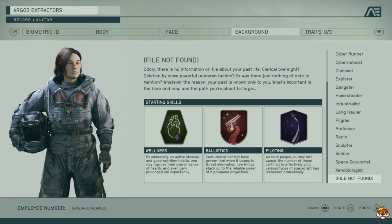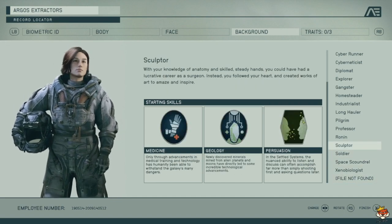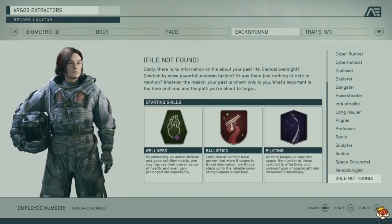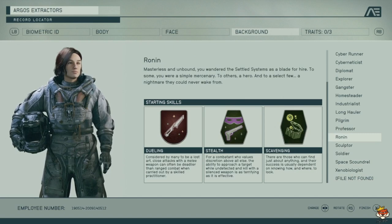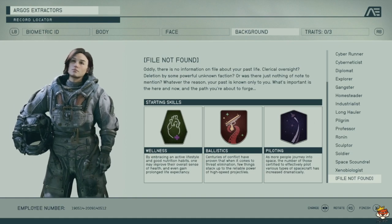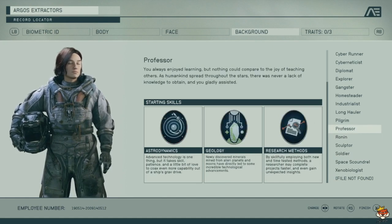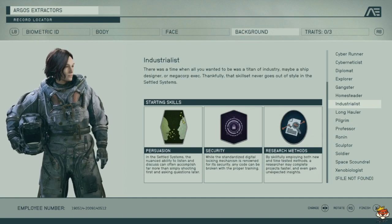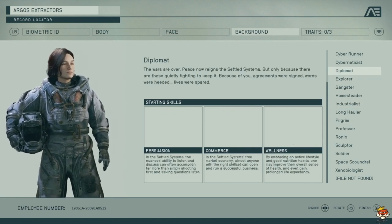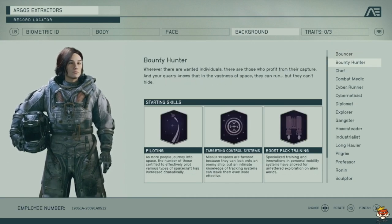File Not Found gets Wellness, Ballistics, and Piloting. It's decent but Wellness holds it back — if it had Boost Pack or Scavenging instead, it would be much better. Ballistics is good for ground combat and Piloting is already strong. Personally, the top backgrounds I'd rank are Ronin, Professor, Cyber Runner, and Bounty Hunter — each helps different playstyles.